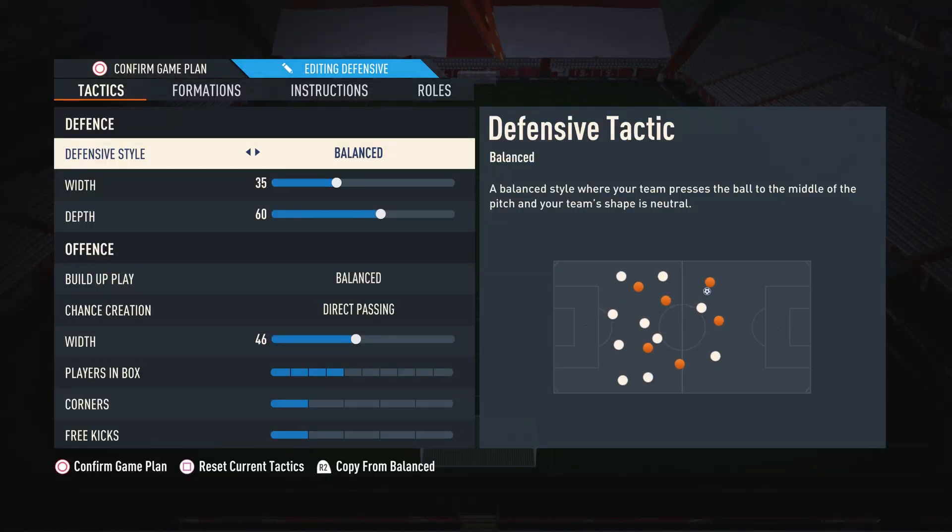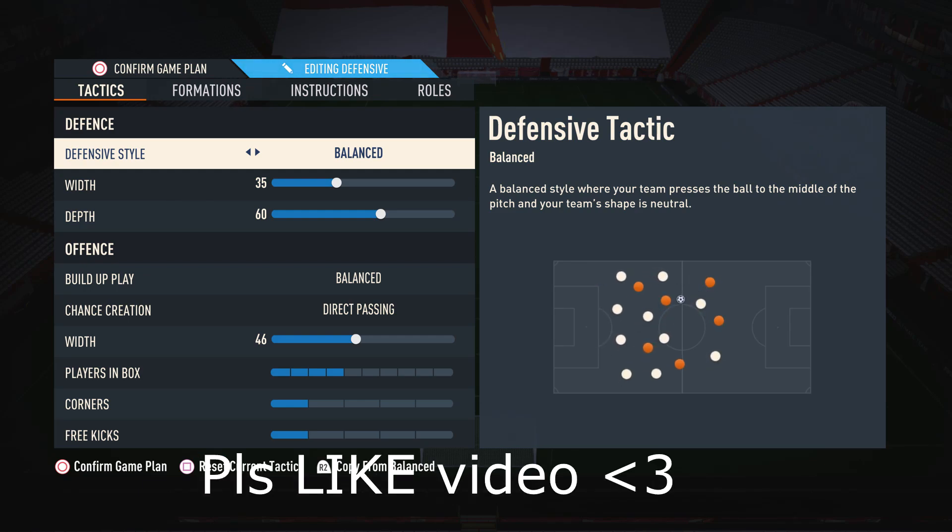Starting off with the custom tactics: for the defensive style, I like to have this on balance. The reason we have this on balance is because it gives us the greatest control over our defenders. When we need to press, we're able to press, and when we want to be a bit more passive and drop back, we're also able to do that.